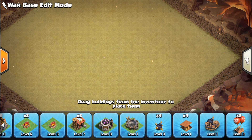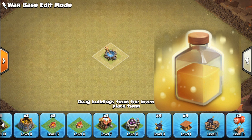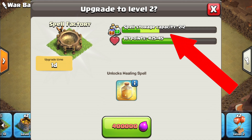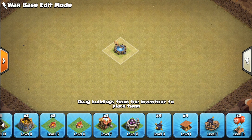The next building I really recommend upgrading is the Spell Factory. This has some huge changes from level 5 — not only does it unlock the heal spell, which has the ability to heal all the troops within its radius, but it also increases your spell troop space by 2. So now instead of having 2 troop space of spells, you can have 4. That means you can either have 2 heal spells or 4 lightning spells. It's a huge benefit and just a game-changer for Town Hall 6.